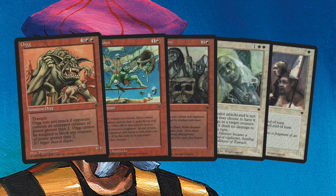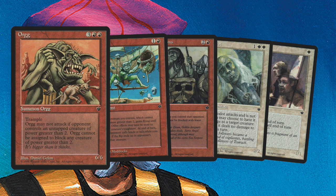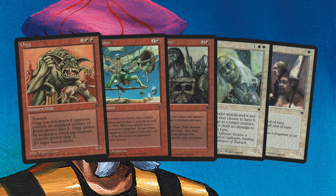Obviously it does have some downsides. First let's look at the upsides: it's 2 red and 3 for a 6-6 trampler, so that's pretty fantastic. But of course there is a pretty big downside — the Orc may not attack if an opponent controls an untapped creature of power greater than 2, and an Orc cannot be assigned to block any creature of power greater than 2 as well. So it is pretty limited.